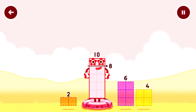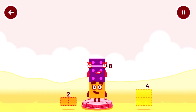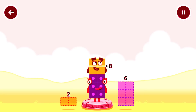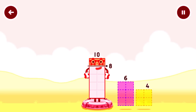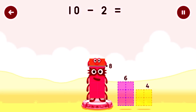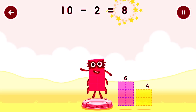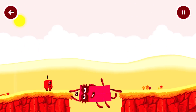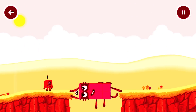Take number blocks away from 10 to leave 8. That's not quite right! Try again. 4. Have another go! That's right! 10 minus 2 equals 8.